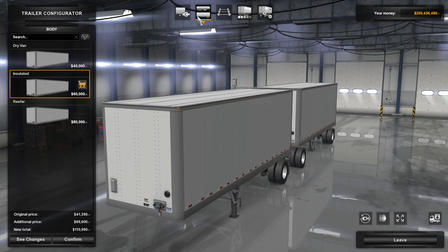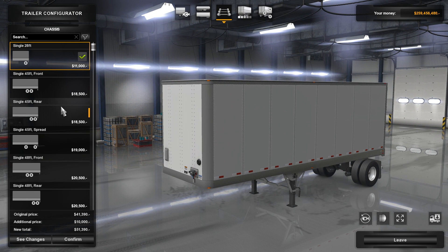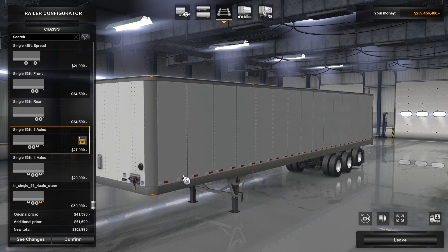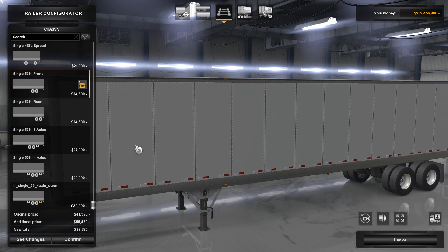If I change this to a single, there's probably a lot more options available. We can do 45-foot, 48-foot, 53-foot. You never see triple wheels — you just don't. So a single 53-foot trailer would be probably the closest to reality that you're going to have. That is a long box trailer.